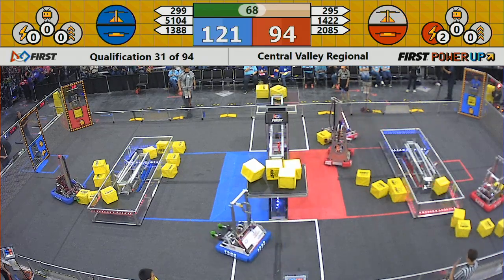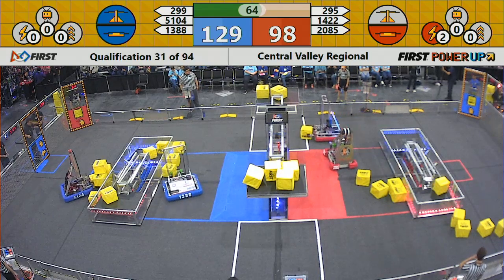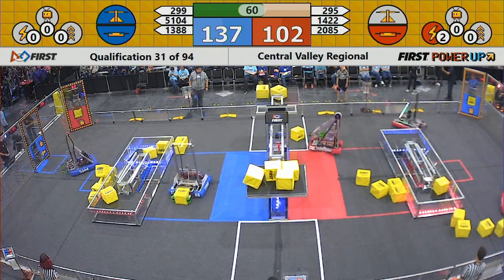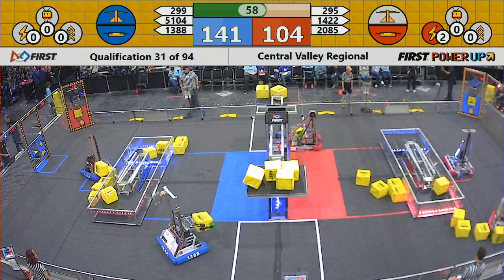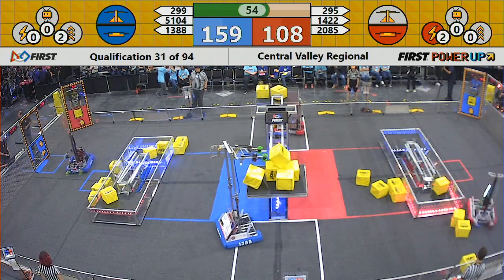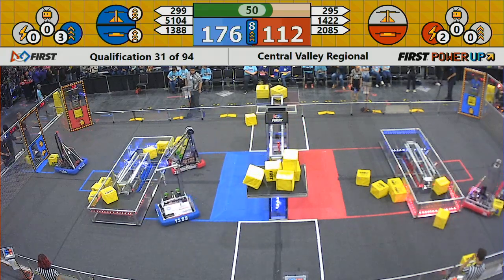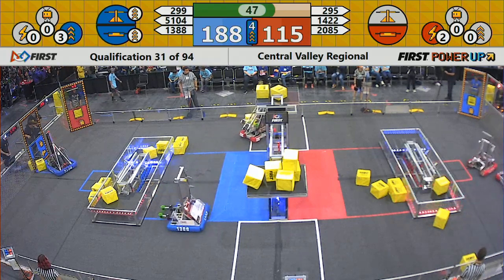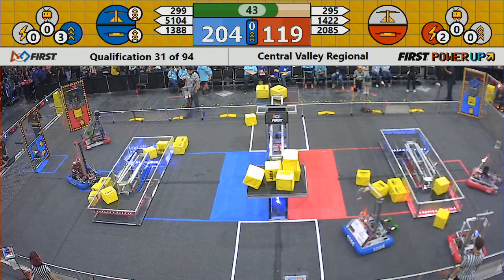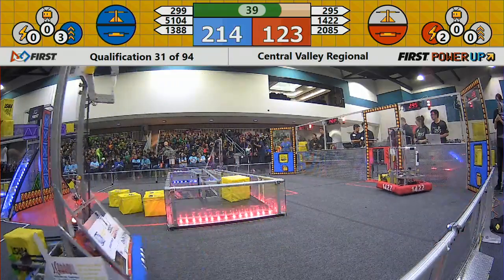51-04 for blue, Breakerbots trying to herd some power cubes into the exchange for the blue alliance. They'll need some power-ups later on in the match. 13-88 again for blue, loading up a power cube, stacking one on top of the others. And we have a boost for the blue alliance — they are racking up the points. And with less than a minute to go, the blue has a solid lead over the red alliance.